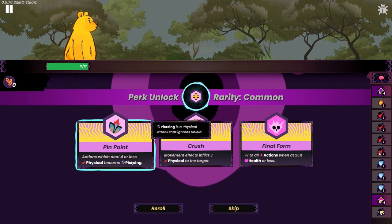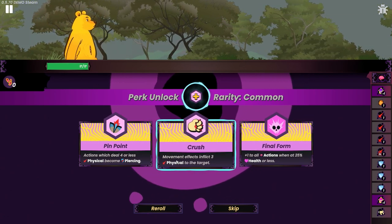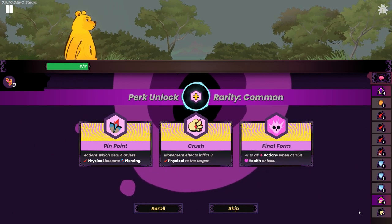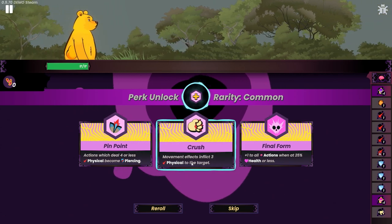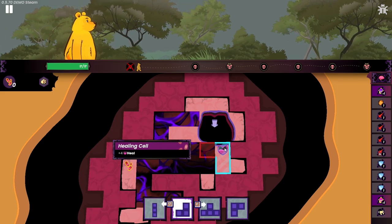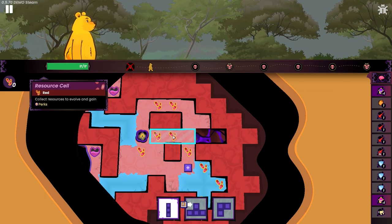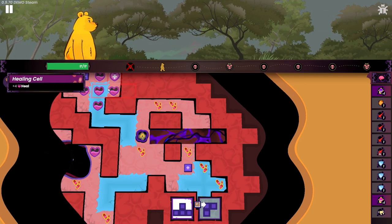Got it, gain perk. Actions which deal four or less damage become piercing — very cool. All actions — yeah, we've seen that one. Movement effects inflict three physical damage to the target. Ooh — that means this would do three damage, and then if I get more upgrades I can get like the pushback and that kind of stuff. I don't really run into armor all that much. I think that's pretty good — we're gonna go here. There we go. Let's go here with that. That's good — ooh shit, look at all that.